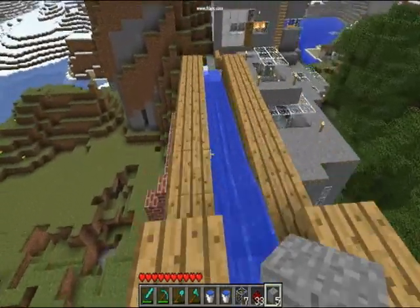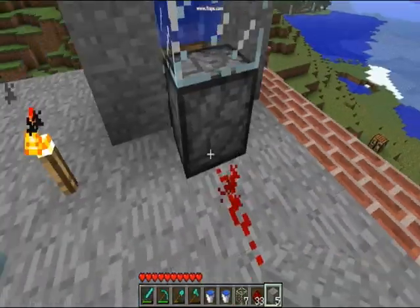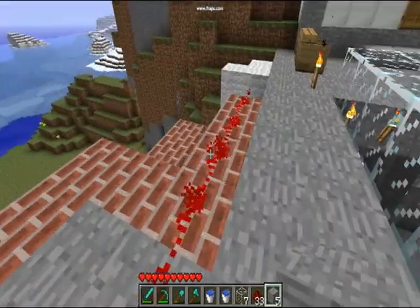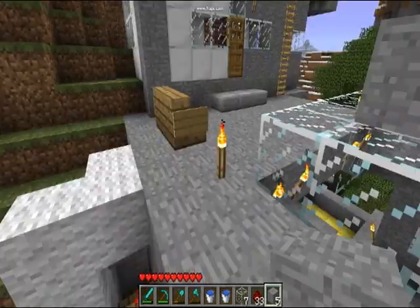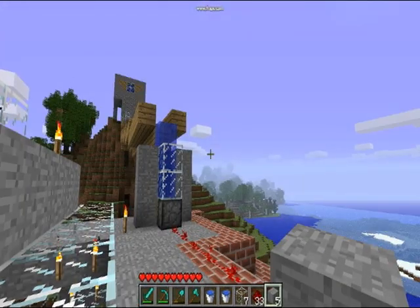You go down here, you find the second piston, which is right here, that stops the water from entering the house. And when I hit the switch down here, it allows the water to flow in. That's all I've made — thank you for watching, please rate, comment, subscribe.